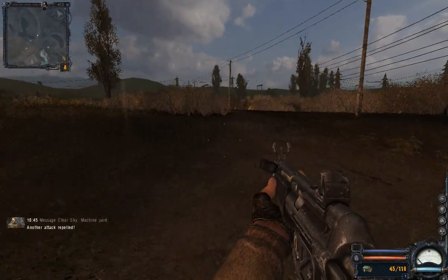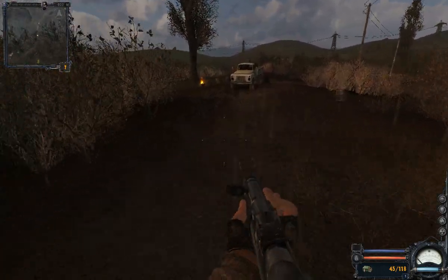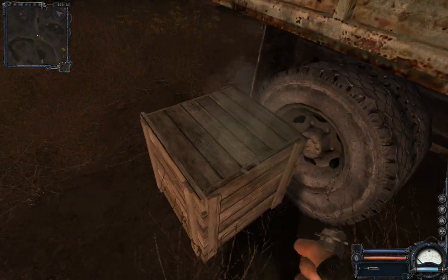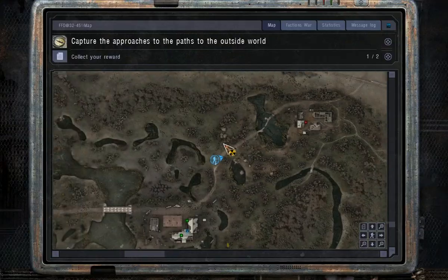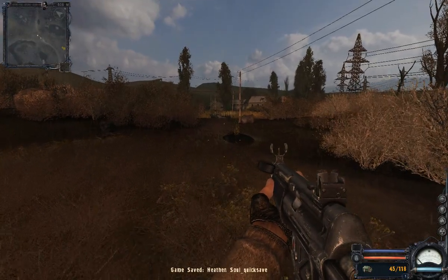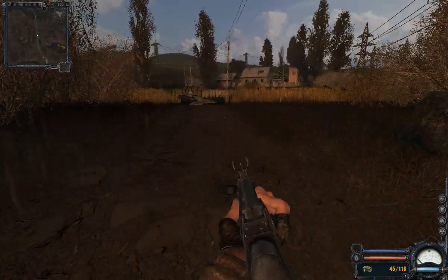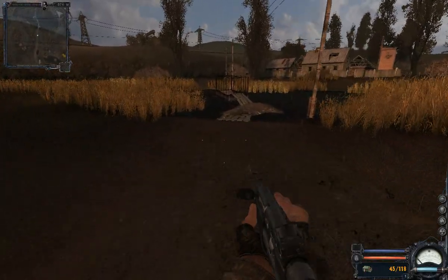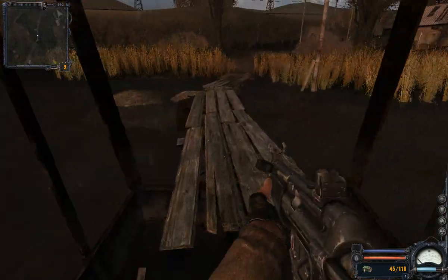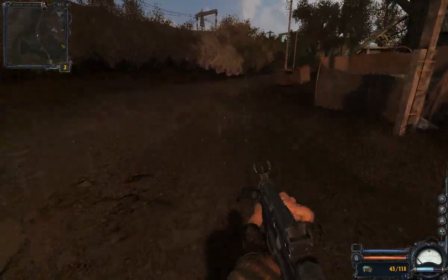Another attack repelled! There wasn't even a counter-attack as far as I could tell. Usually there's a bunch of enemies around here, but nobody's here right now — that's fine by me. We'll take on this little base right here. This is where most of the counter-attacks by the Renegades will come from in the future. We can at least take it out, though we can never really destroy it completely. Even when the faction war is won, the Renegades will at some point respawn and try again to attack, but the objective will be done.